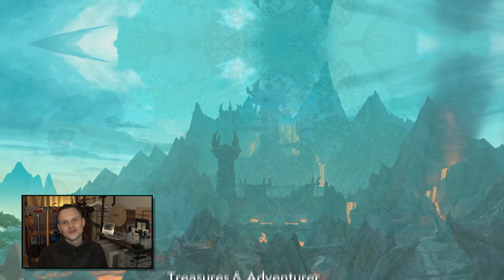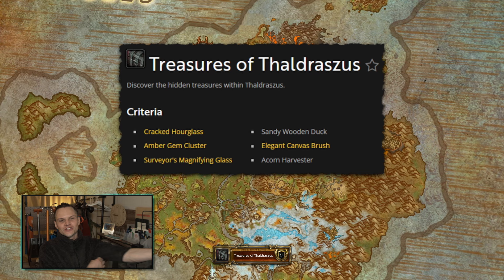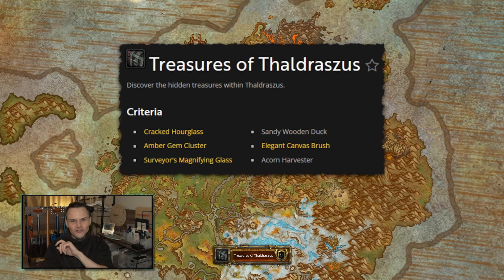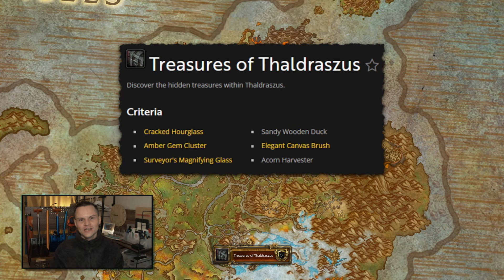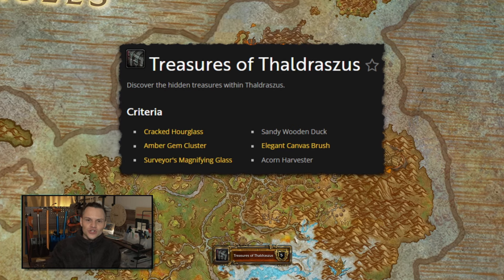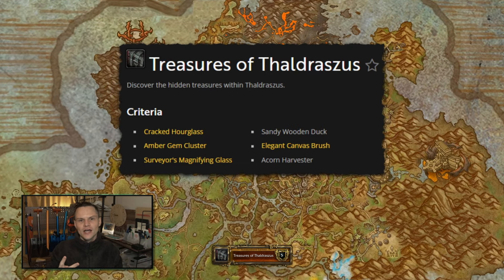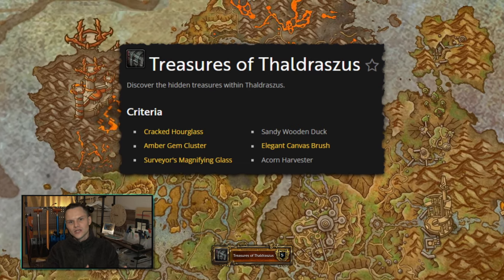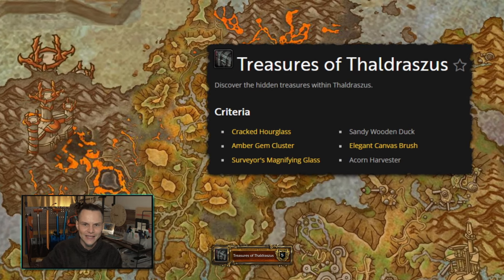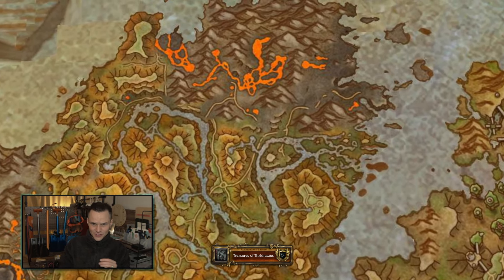First, for the Treasures of Thaldraszus, we need to find six treasures shown on screen. Four out of these six don't really require any prerequisites and you can just go and pick them up — I'll show those at the end of this section. But there are a few prerequisites for two of the six, and I'm going to go over those first. This is assuming you have not collected any of these maps or treasures already in the Dragon Isles.